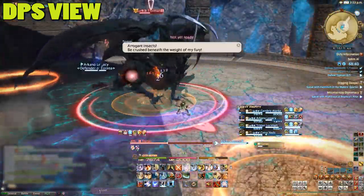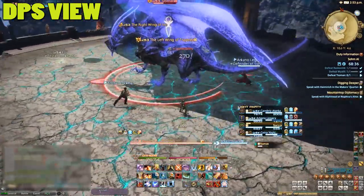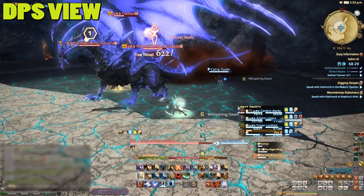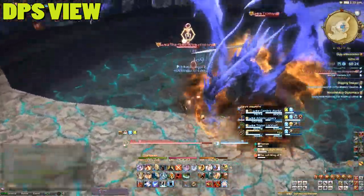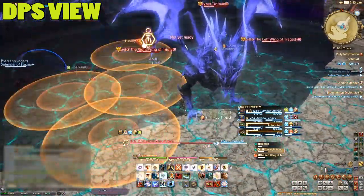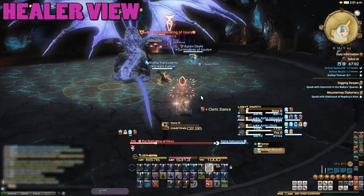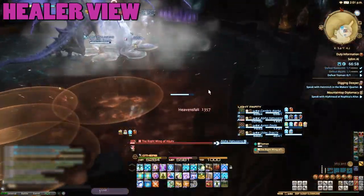The next mechanic comes at 45% health. The boss becomes invincible and players must instead attack her wings. When one wing dies, the other heals to full HP, so DPS must kill one at a time. It does help to establish beforehand which wing to attack first, or mark the first target once they pop up to make sure everyone is on the same page. During this wing phase, Comet will target all three non-tanks, and sometimes a gold icon will mark random players, signalling their location for something called Heaven's Fall.